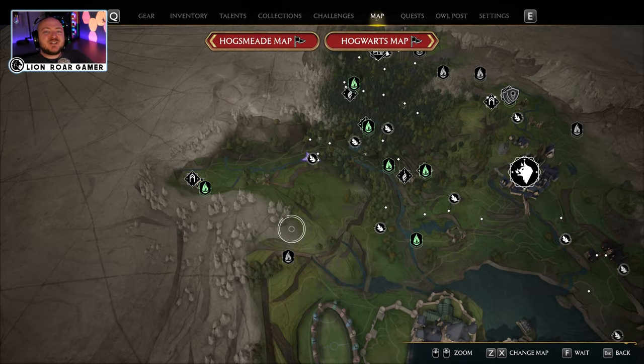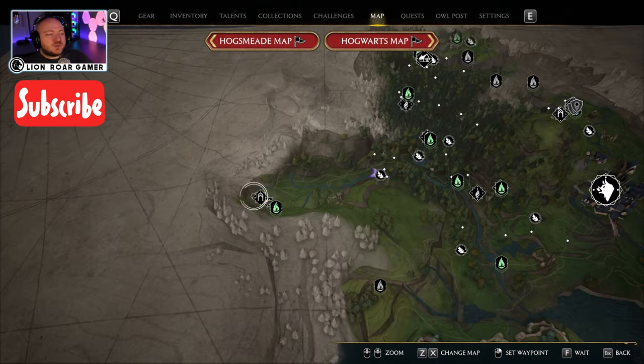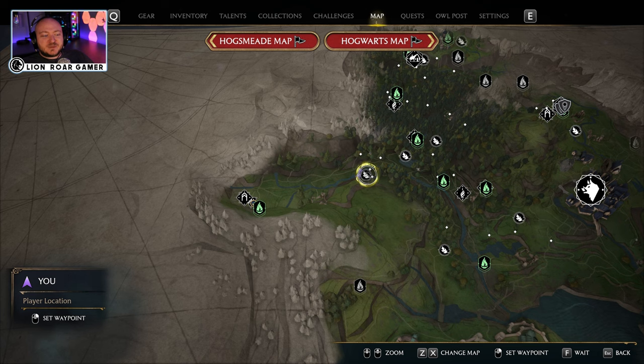Alright, so I think it's useful to show you the map first, because this is not the easiest Merlin trial to find. You're gonna notice we are just north and to the west of Hogwarts. So this is the Coral Ruins right here, and there is a Merlin trial right next to it. I called the other one Coral Ruins Merlin Trial 1 if you want to watch that video, and this one, if you travel west, you run into it right here.